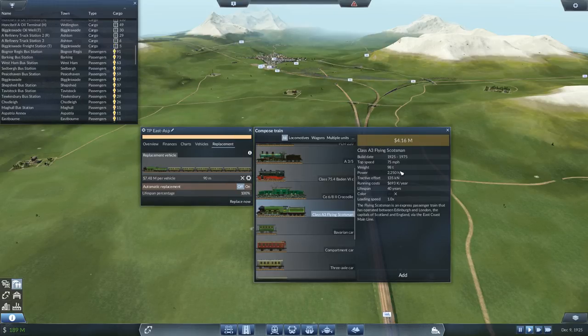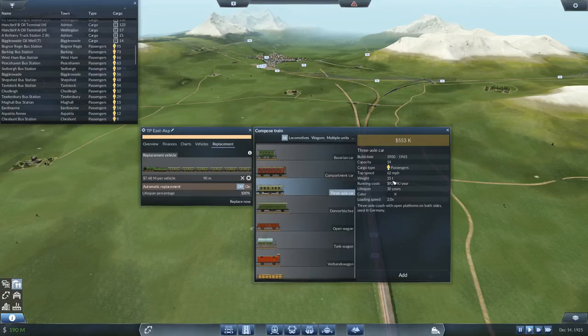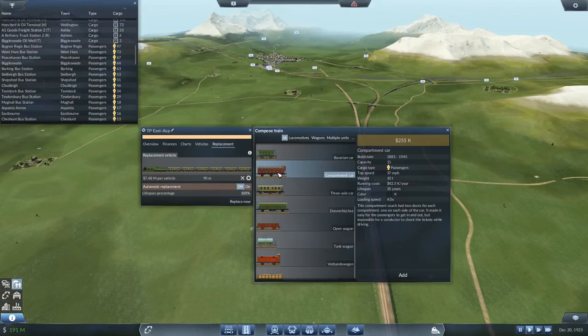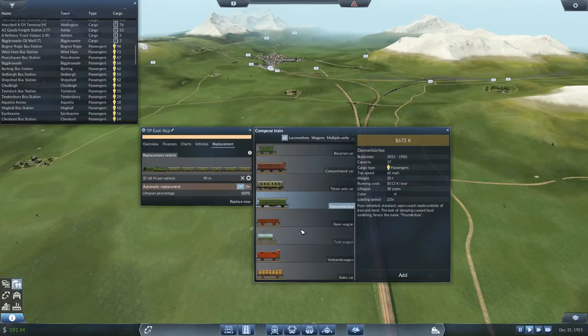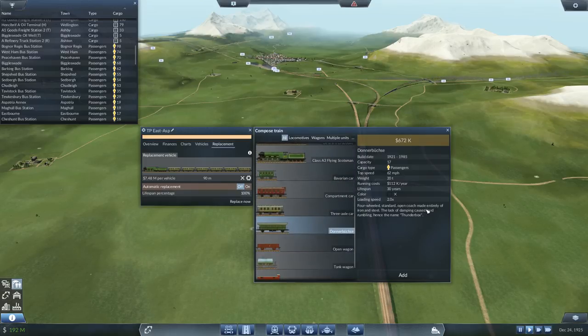It's 75 miles an hour - it's awesome! We've already got these counter three-axle cars but they're limited to 62, so we've got to go for these. I think they look a little bit nicer for this as well. Mind you, they're only 62. We need a new coach for our passengers because they're going to be slowed down to 62.